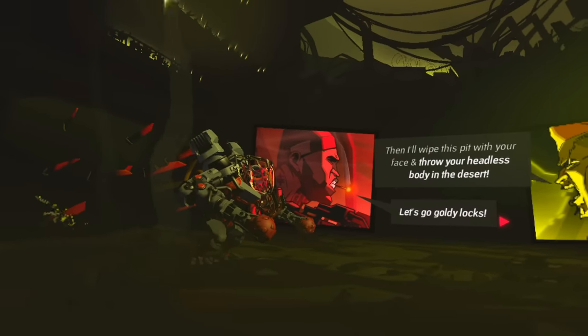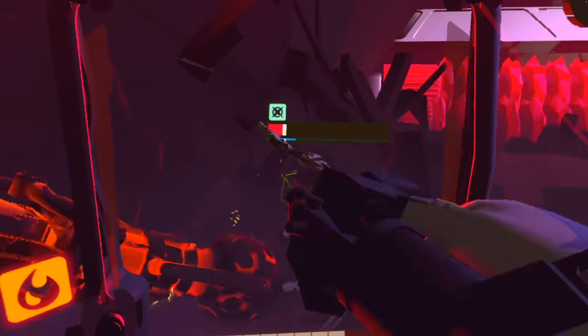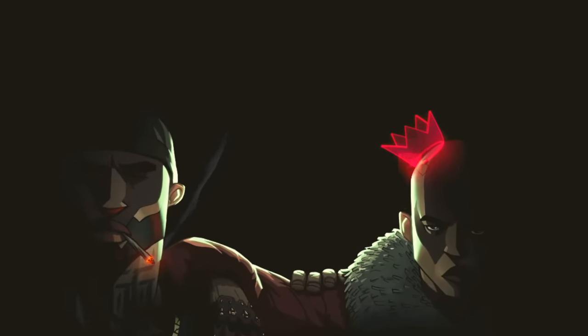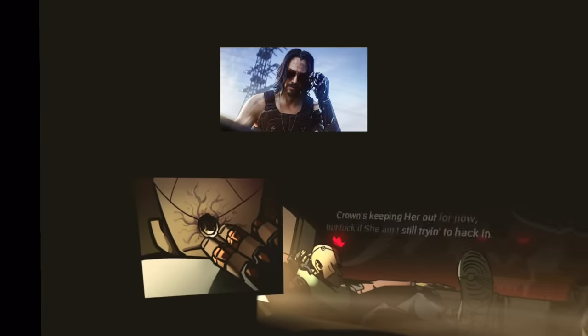So what exactly is Underdogs, aside from five-ton mechs beating the sheet metal out of robot creatures? Well, it's a story about two brothers, Rigg and King. King has an artificial intelligence that's trying to take over his brain — think like Johnny Silverhand from Cyberpunk 2077. But you play as Rigg, his mech-fighting brother who must win these underground fights to hopefully find a cure.